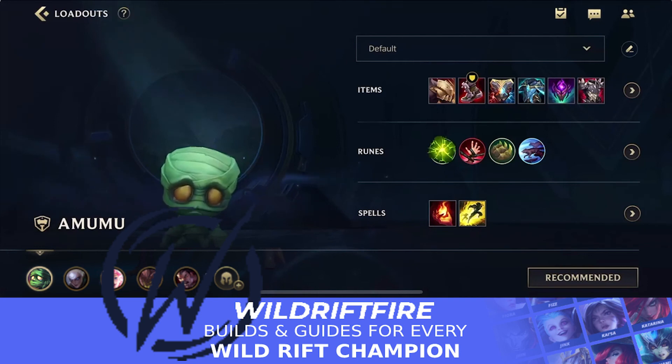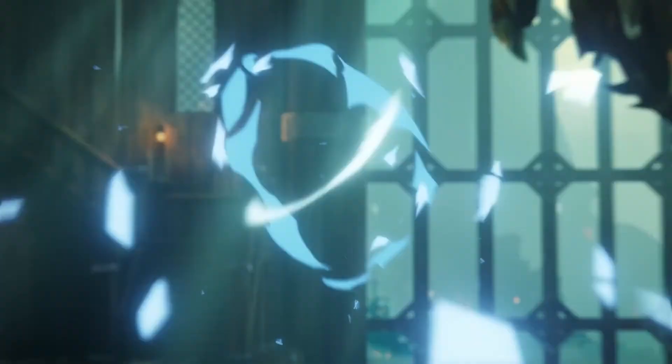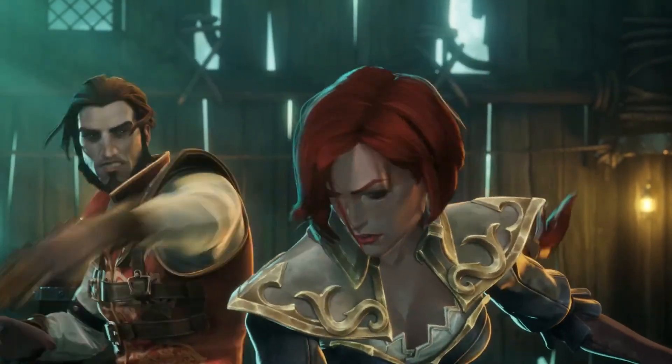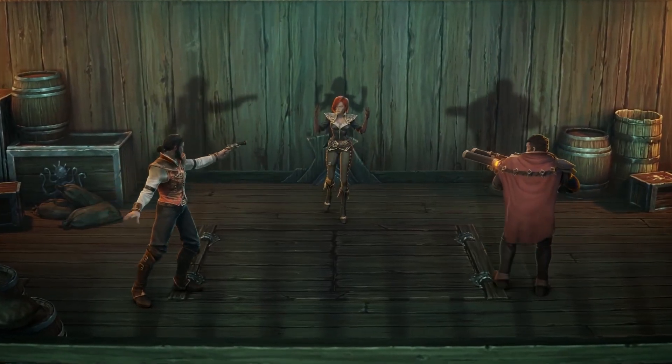This combo of Miss Fortune and Amumu is really really strong. I played some games with Polish Onion yesterday and we gave this combo a try in the bot lane — it was really fun. Give it a try yourself and let me know down in the comments what you think. As always, take care of yourselves!